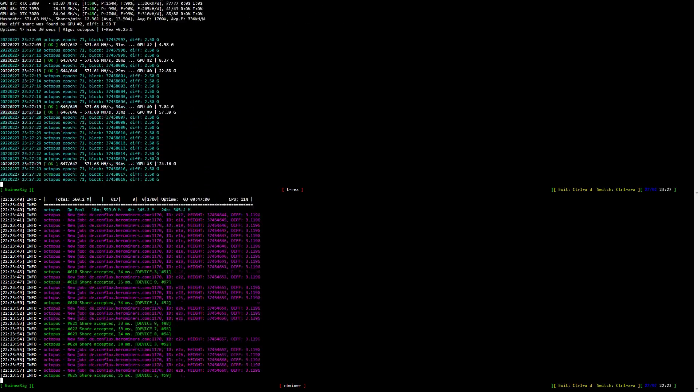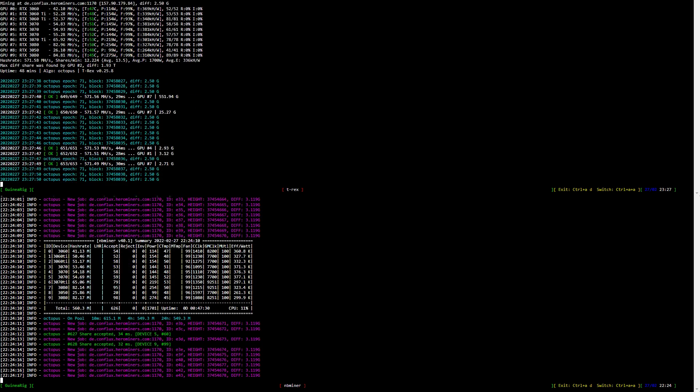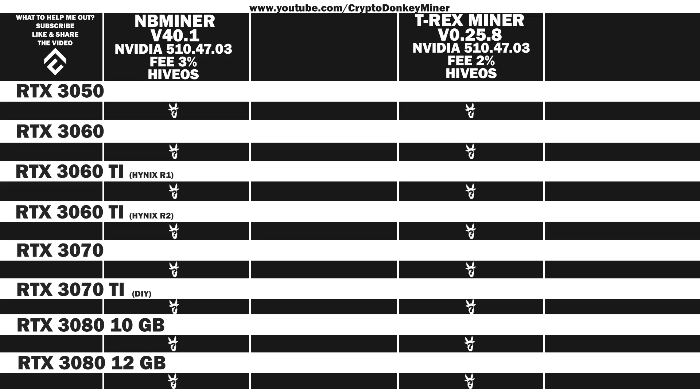We have finally come to the point where we're going to look at the average reported results for each card. First, we're going to look at NB Miner version 40.1 using the Nvidia driver 510.47.03. The fee is 3%. The average reported result for the RTX 3050: 25.6 MH/s at 99 watts, which gives an efficiency of 0.259. The average reported results for the RTX 3060: 41.1 MH/s at 114 watts, which gives an efficiency of 0.361.